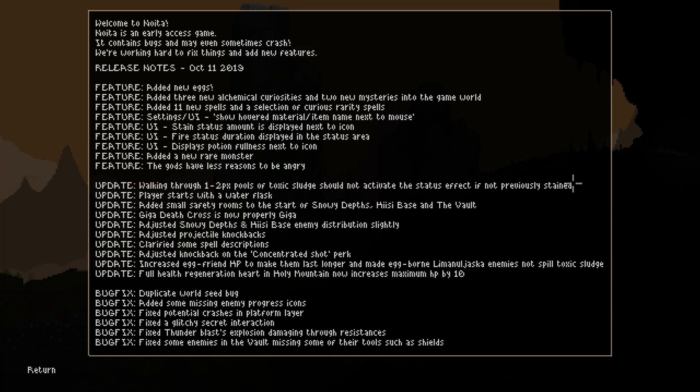Very excited — this is the October 11th, 2019 patch. They've added some new eggs, which honestly I don't feel like I'm taking advantage of enough. We can get some allies on our side with those eggs, I think. Added three new alchemical curiosities and two new mysteries into the game world. Added 11 new spells and a selection of curious rarity spells.